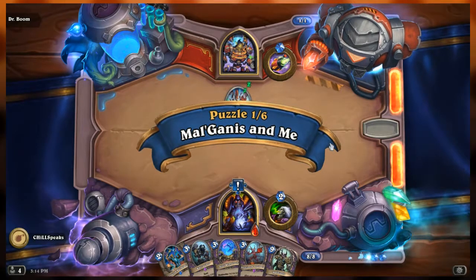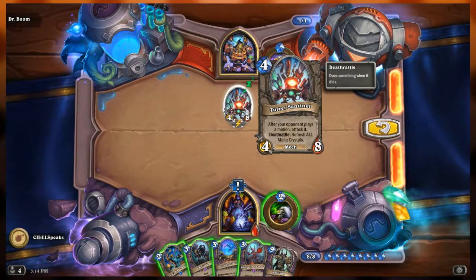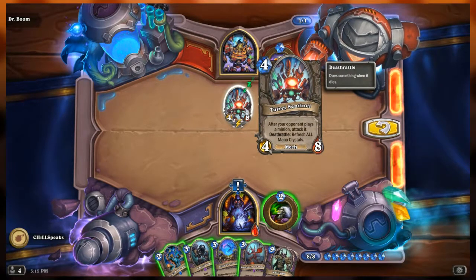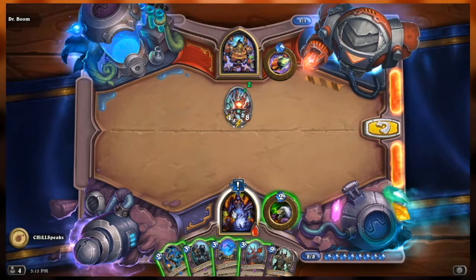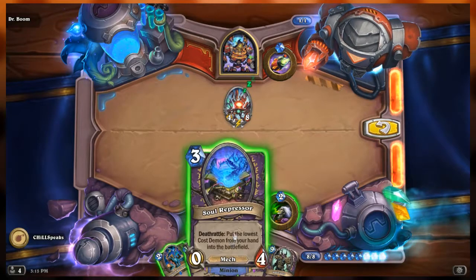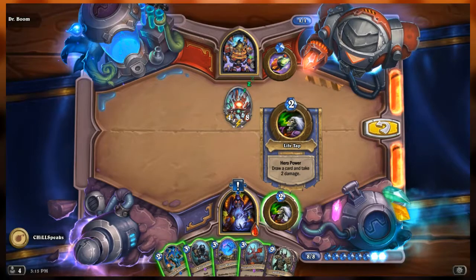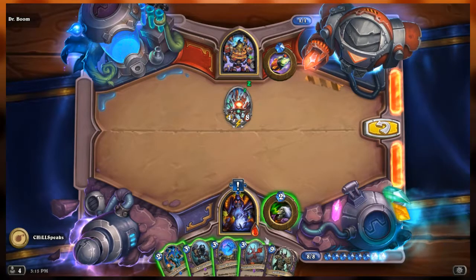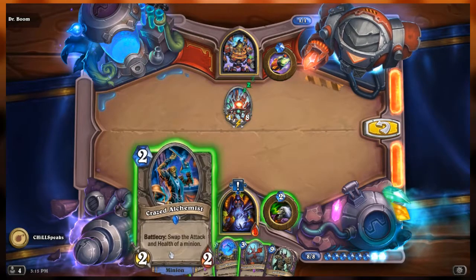Dr. Boom's side of the field has a Turret Sentinel, a 4/8 mech that reads 'after your opponent plays a minion, attack it,' and a death rattle that refreshes all mana crystals. There are no cards in Boom's hand or deck. Our side of the board is empty. We are Warlock, so our hero ability is to draw a card and take two damage. We have no cards in our deck and we have one life, so using the hero power immediately would kill us.